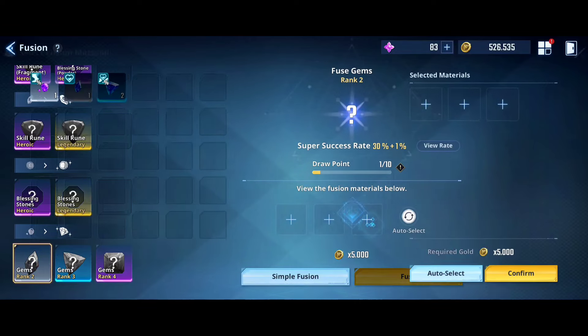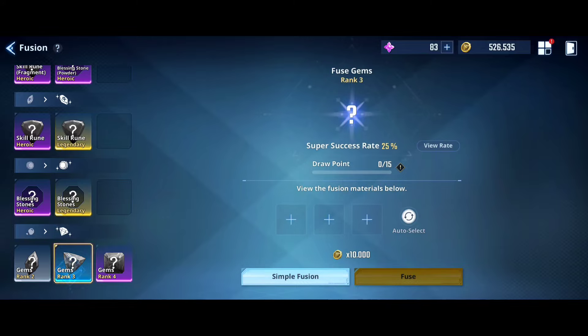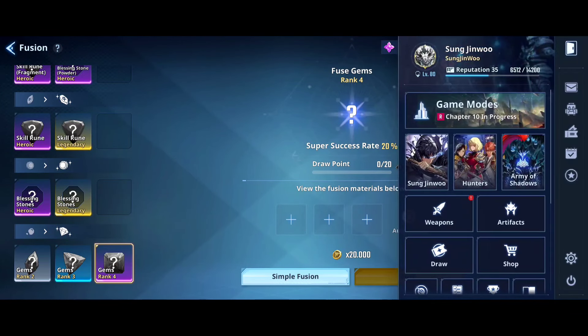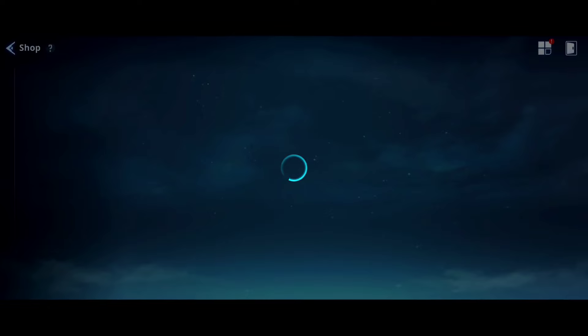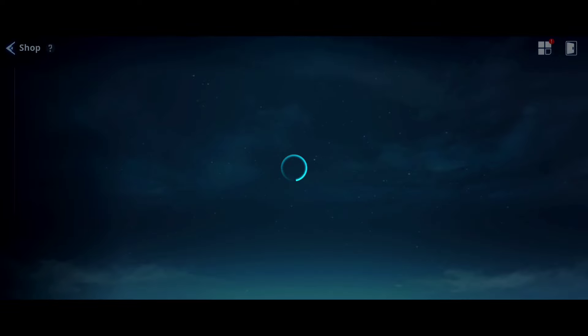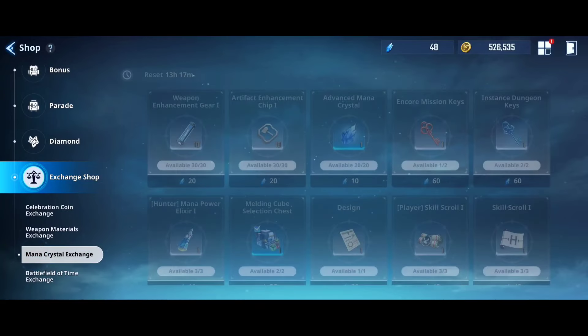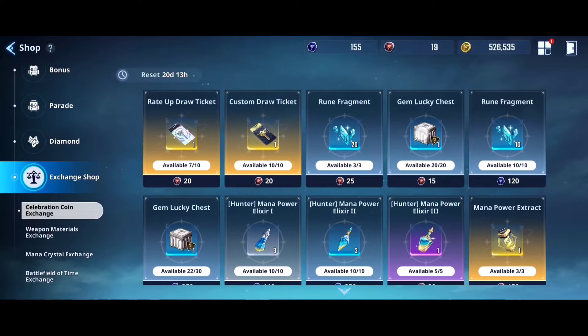The upgrade path goes: oval → oval → oval, then triangle → triangle → triangle. Triangle is the endgame tier and you can't buy your way there easily — it's not a straightforward pay-to-win system. You can also acquire gems through the shop. Go to the Exchange Shop, then to the Celebration Exchange section where you can purchase gem lucky chests.